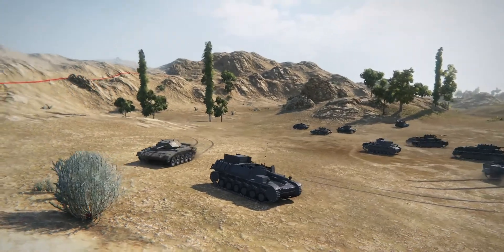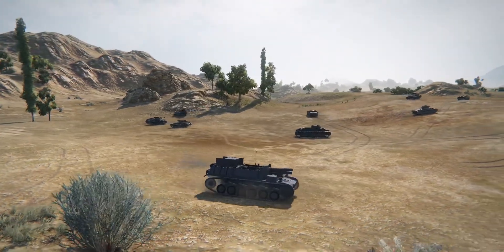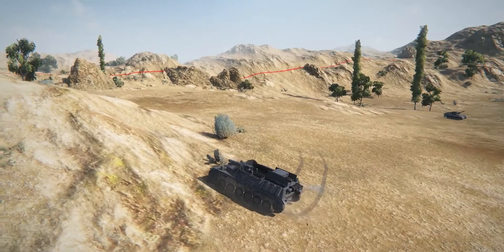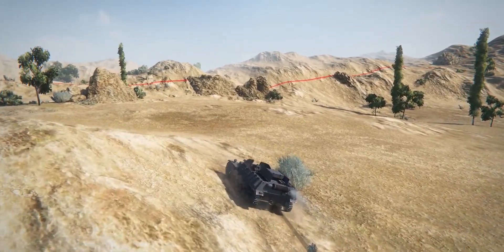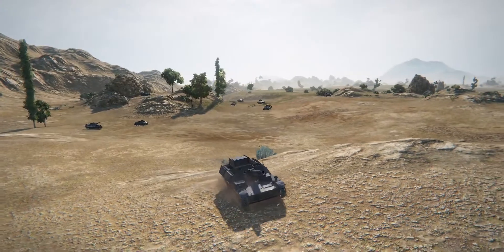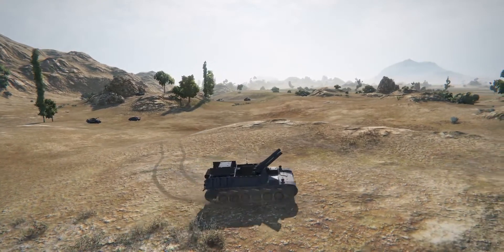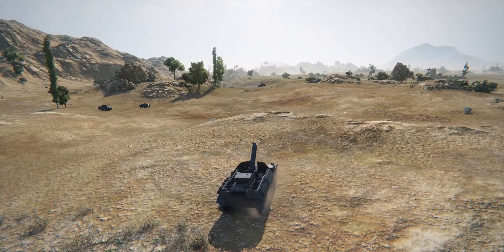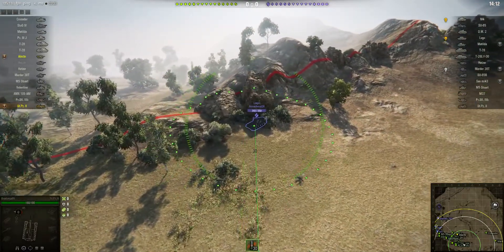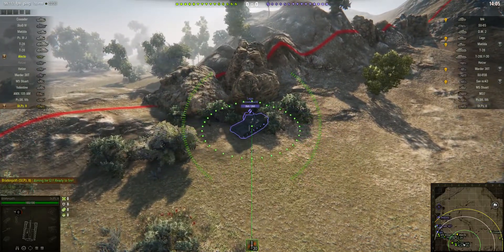A little bit of historical data for you. The Sturmpanzer II was actually a conversion of the Panzer II. They had plenty of Panzer II chassis left over after it was declared obsolete, because so many were taken out by French tanks during the invasion of France. They were okay invading Poland but totally outmatched by the tougher French tanks. So they converted them into SPGs — some got a 15 centimeter gun, a few became the Vespa with a 10.5 centimeter gun, but the lucky ones ended up with the 15 centimeter howitzer, which is much more powerful. I really enjoy this tier 4 SPG.